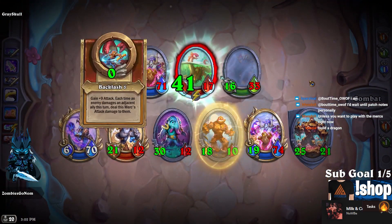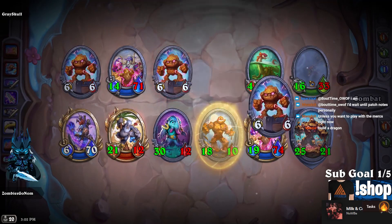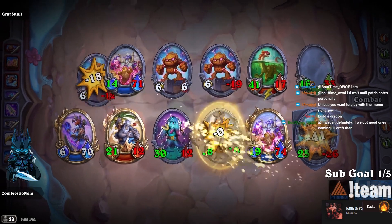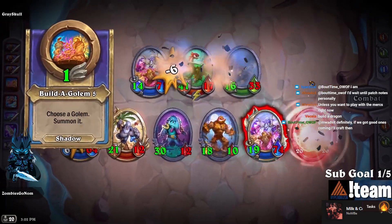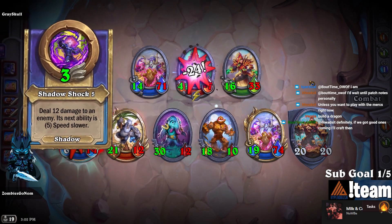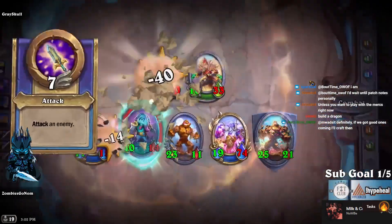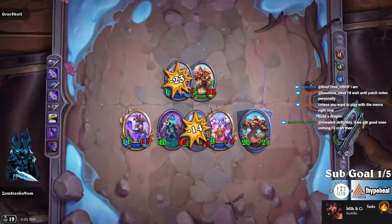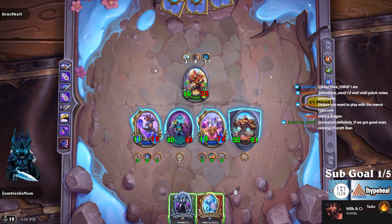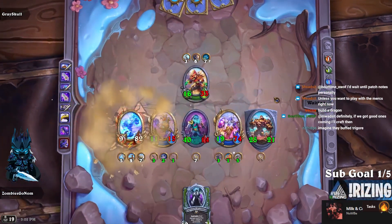Waiting for patch notes also isn't a bad idea because there's a chance we get characters buffed or nerfed — I don't think nerfs are going to happen, but we just don't know. Just decide before you open your packs is the smart way to do it. We have the largest spawn of N'Zoth I've ever seen. Just buff Trigor.